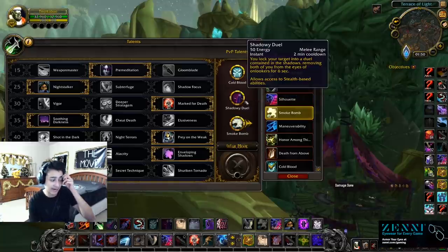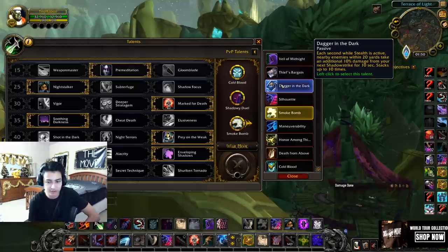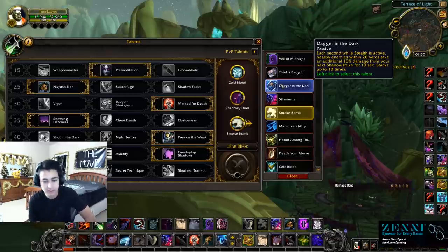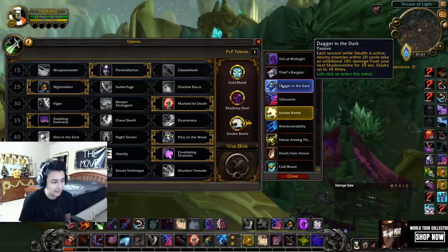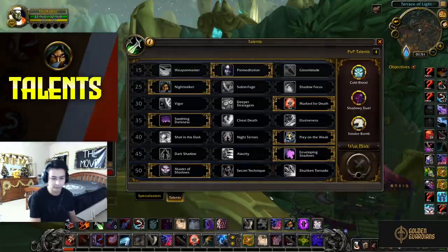Some people try Dagger in the Dark, sacrificing Shadowy Duel or Cold Blood for it — but Dagger in the Dark is bad. It's virtually impossible to stack, especially after the opener, and it only stacks while in stealth, not Shadow Dance, so you get maybe one big opener but that's it. It's inconsistent. I've tried it with Weapon Master and Akaari's but it's just not consistent. We're looking for consistent wins — these are the talents I've been running for a very long time and they give you the best chance to win in any situation.